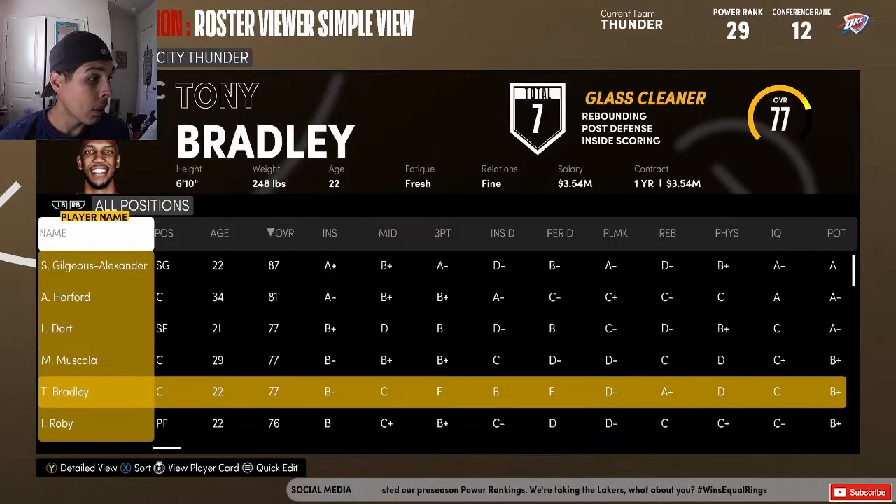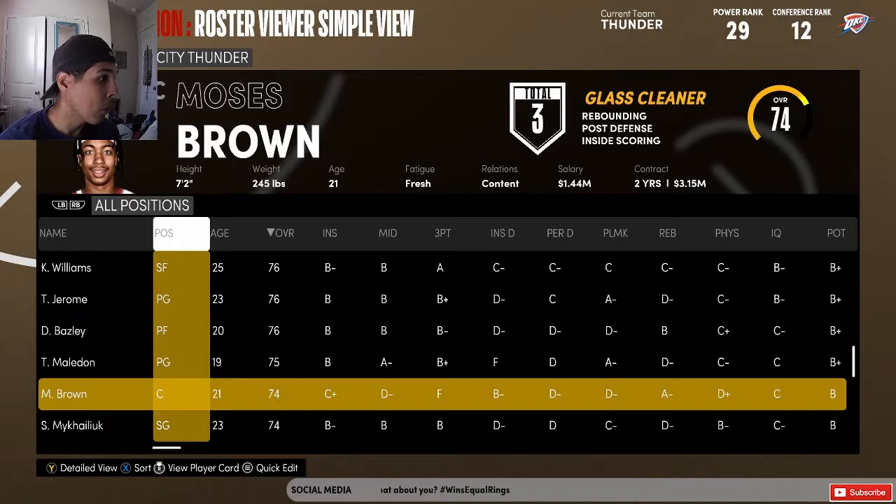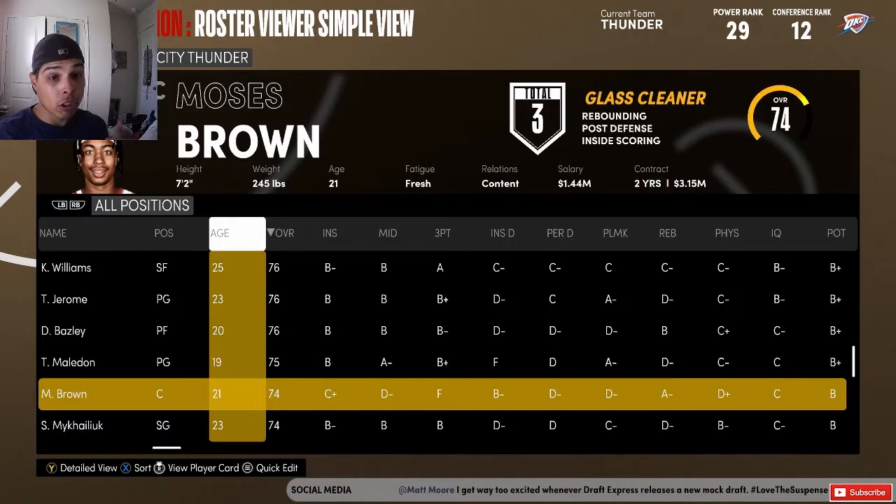Oklahoma City Thunder gave him a shot and he got himself a multi-year extension, which is really good. He's been going off this year. Let's see what his overall is — they left Moses Brown at 74, which isn't too bad. Hopefully we can get him up.